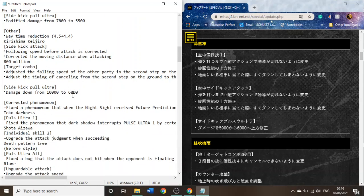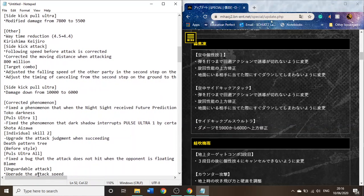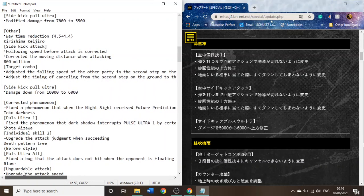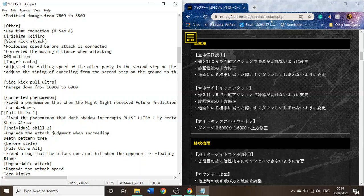For Lemillion, or Mirio — or 800 million? Interesting. His target combo — so his regular attack string — just the falling speed of the other party on the second step on the ground. I'm not quite sure if that means in a juggle they will get re-stood instead of being in the air or whatever. Adjust the timing of cancelling from the second step on the ground to his Quirk 1. I have a feeling one of these changes is gonna make it so he can't do his sidestep infinite. Less damage on his sidekick plus ultra. And there was a glitch fixed with Nighteye's foresight thing.